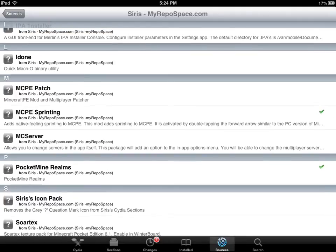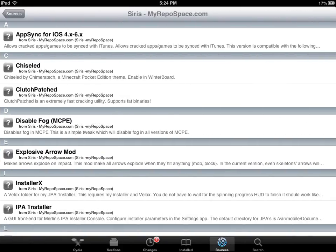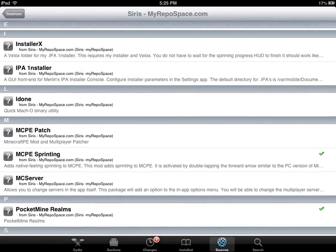Once you do that, go into your Minecraft PE, log into your Mojang account, and the servers should just pop up. Make sure Minecraft Pocket Edition is not in your multitasking bar. Add the repo highlighted in blue and download PocketMine Realms. Hope you enjoyed, thanks for watching — peace!